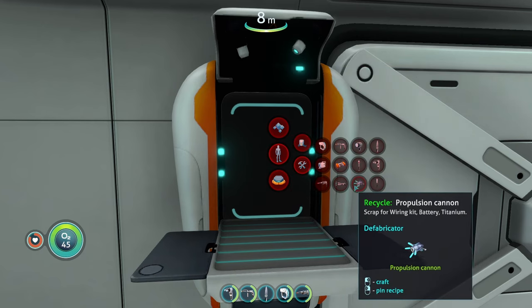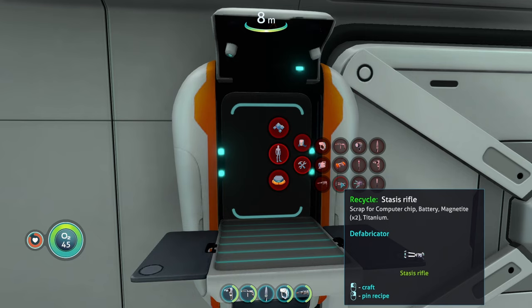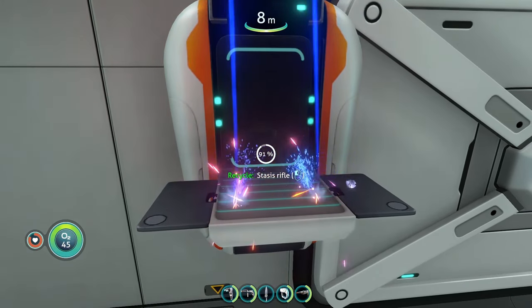Then you just go to whatever item you want to defabricate. So let's say I have a stasis rifle that I don't want anymore — I can scrap it and we can see it says computer chip, battery, two magnetite, and titanium, which is what you need to make the stasis rifle. You just defabricate and it's got its own little animation.